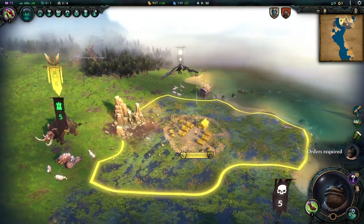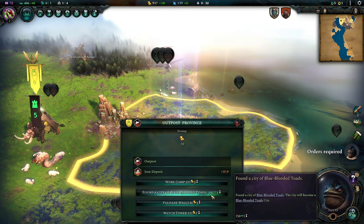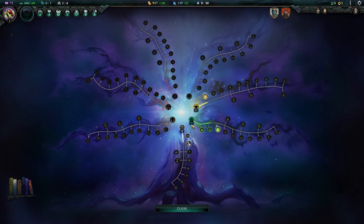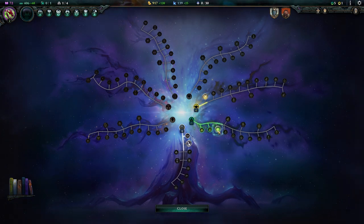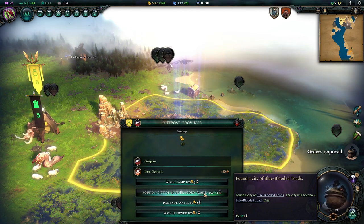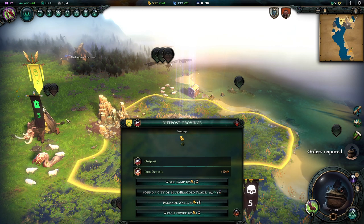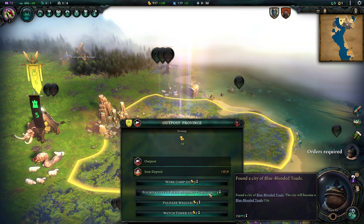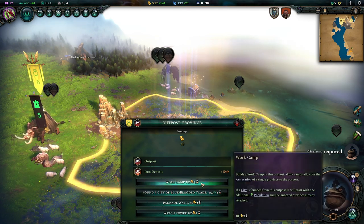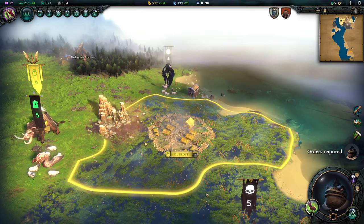There's our outpost — right now just a few tents and wooden planks so you don't fall into the swamp. We can now build it up. We could found a city, which is actually cheaper for us — 150 imperium rather than 200 — because of our prolific trait picked during race creation. We're going to immediately found the city here rather than pre-building structures first.